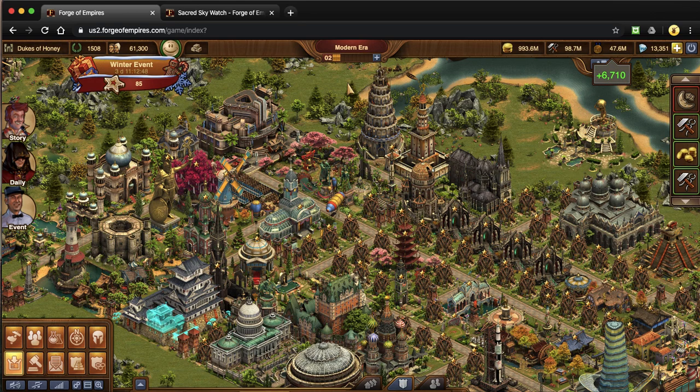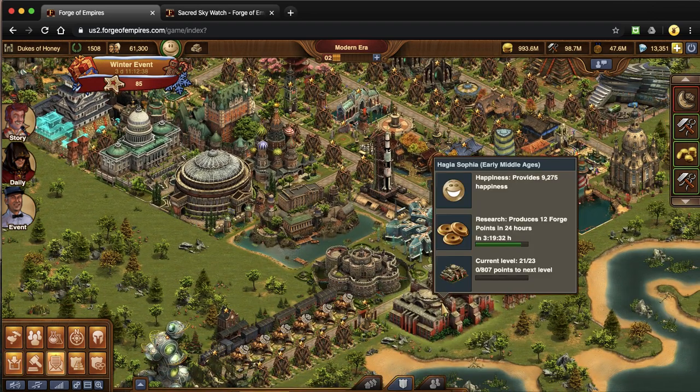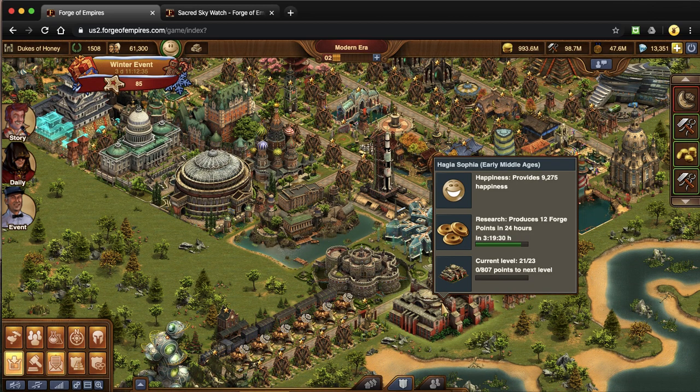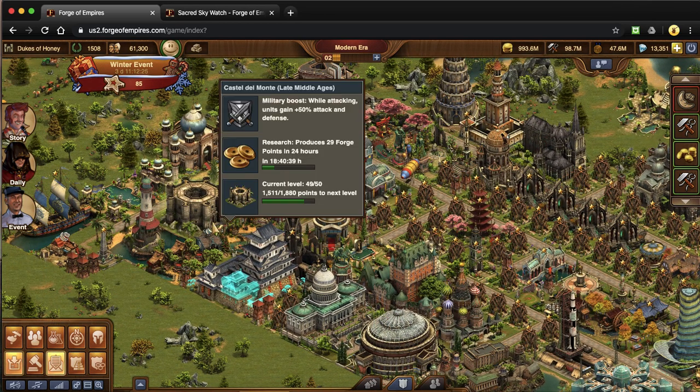The first thing I'm going to delve into is the great buildings that give you forge points. The first one is your Haga — it's an Early Middle Ages building, the first one you'll come across, and it does give you forge points. This is the first one you'll want to build in your city. The next one you'll come across is your CDM, which is a Late Middle Ages great building. Not only does it provide forge points, but it also provides attack, which is fantastic.